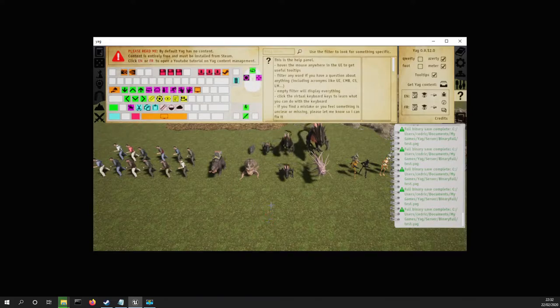Previously, to delete a pawn, we just had to select it and press the delete key on the keyboard. The problem is some users told me they were often deleting their pawns by mistake, so I decided to put a security on that feature, and it's now a two-step process.